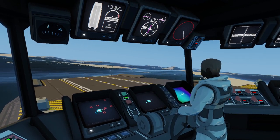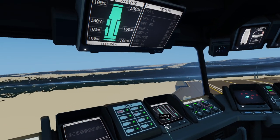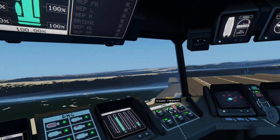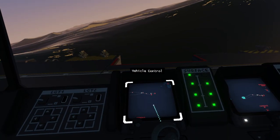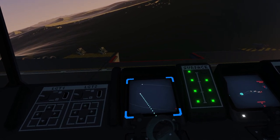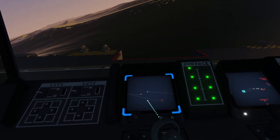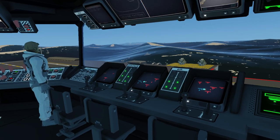As for the VR controls — they are simple. The game offers teleportation or smooth movement, and you can also scale the world to your own fitting. I even find the VR controls working better than the 2D controls. It is nice that when standing in front of a screen, you can activate it and set out orders without having to sit in the chair in front of you. Also nice is that in VR, when giving out orders, you can also just look around you.